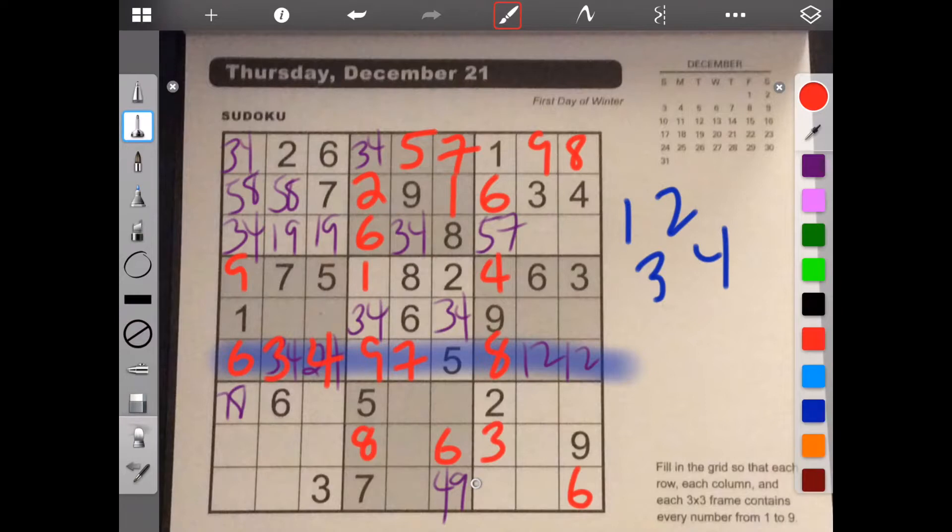This is 3. So for this frame we're left with 2 and 8. But you can't put the 2 here, so this is 8 and 2. And so now for this row, we need 1, 2, 3, 4, 5, and 7. We could check that because this frame needs 5 and 7.